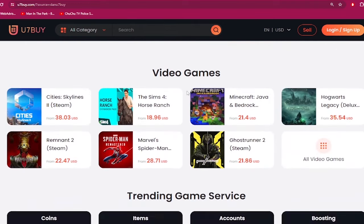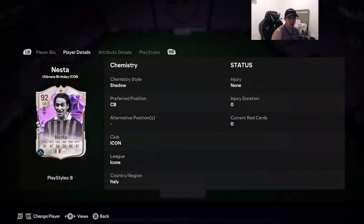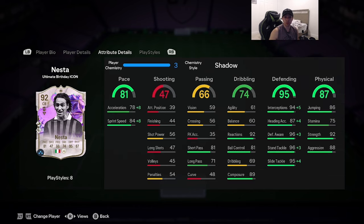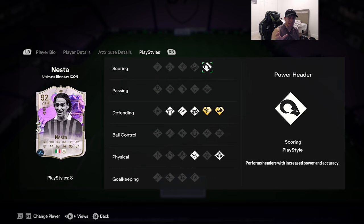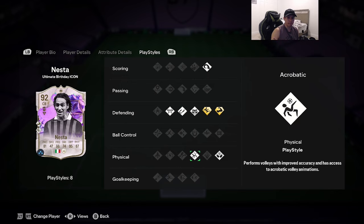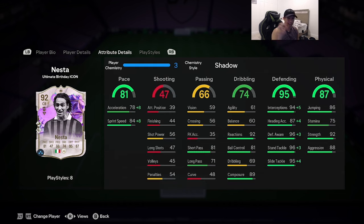Welcome to another video. Today we are going to review the 92-rated Ultimate Birthday icon Alessandro Nesta. He's not that expensive, so for those of you that don't have a lot of coins and need a solid CB, this might be your guy. The card is 92-rated, 6'2" height, medium-high work rates, three-star skill moves, five-star weak foot, right foot. Acceleration type is controlled: 81 pace, 66 passing, 74 dribbling, 95 defending, 87 physicality. Play styles include power header on basic, bruiser on plus, slide tackle on plus, anticipate, intercept, and block all on basic, plus acrobatic and aerial.